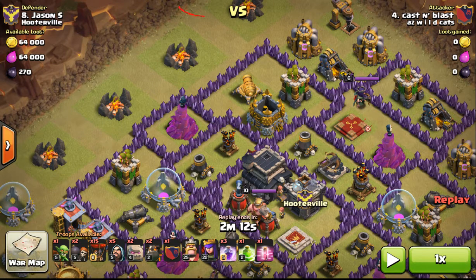This is very important. So what I'm going to do — with the CC radius being where it's at — is set one golem out here and one golem out here. That way I can create a funnel, put my wizards over here and over here, and get into this cell. So I'm going to send my wall breakers over here, put a jump spell right here. If you look at my spell usage, I bring three rages and a haste spell.